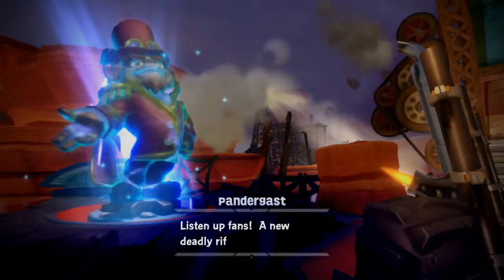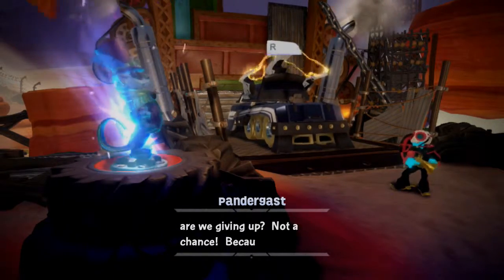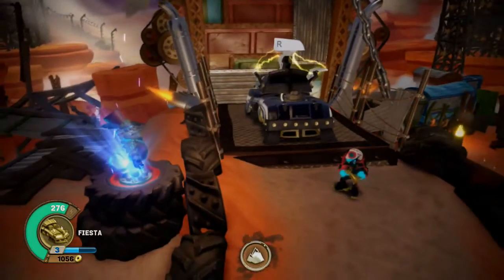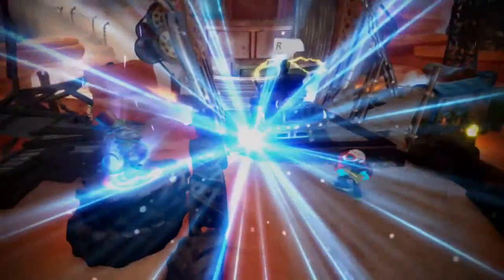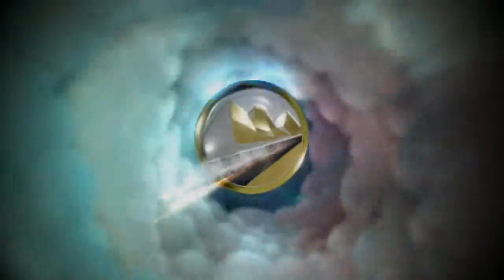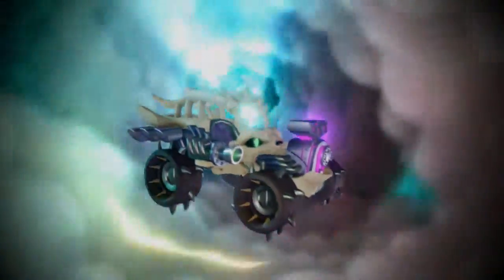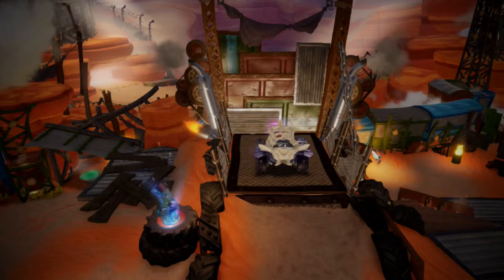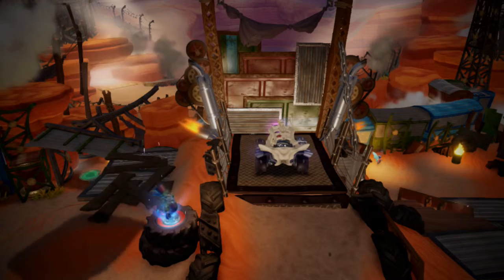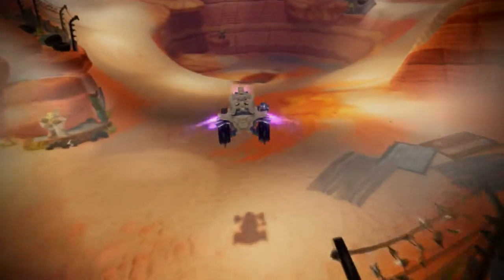Listen up fans, a new deadly red hazard has caused changes in the arena, but are we giving up? Not a chance, because we are just getting started! I grabbed the Tomb Buggy while that was happening. I guess I'll mix it up a bit — this is good because it's the Tomb Buggy and Fiesta. It's undead — it's not a match, but it's close enough. I haven't used Fiesta in a while, so I want to use characters that I haven't used in a while.